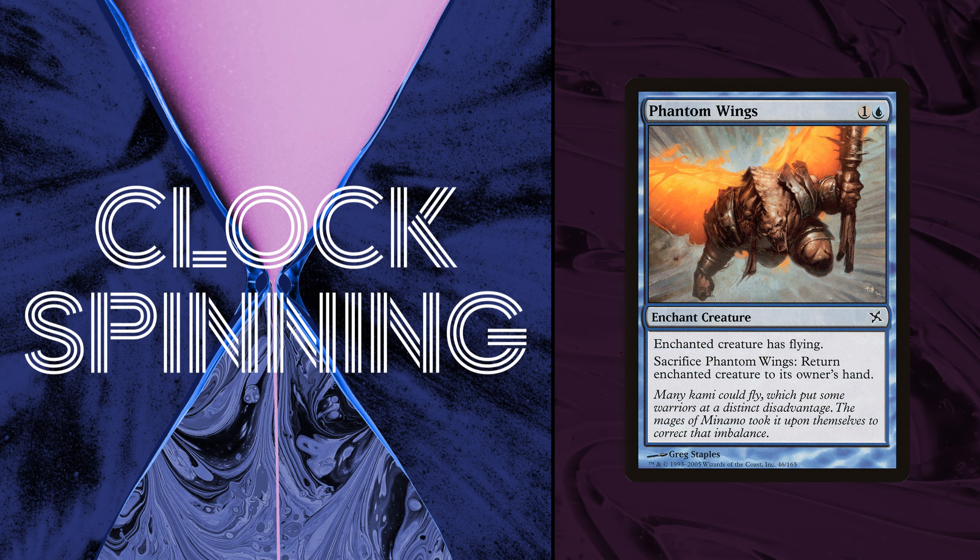The first thing this card made me think of was: why is there an ogre in the art, and what does that have to do with the mages of Minamo? The flavor text sent me down a rabbit hole on the Magic: The Gathering fandom site. I thought the ogre might be Hidetsugu, who appeared in Champions of Kamigawa and returned in a possessed oni form in Neon Dynasty. Maybe there's a story arc about Hidetsugu teaming up with the mages of Minamo to fight the kami — but it turns out Hidetsugu actually killed everyone in Minamo, so I'm not really sure what's happening in the art.